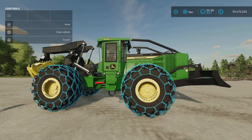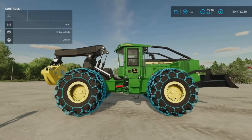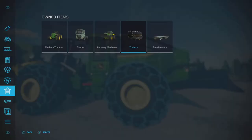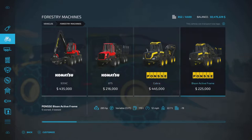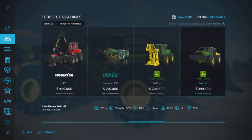I'm not too familiar with logging machines, but this is basically used to move logs around that have already been cut down. To find this piece of equipment, go into Vehicles, then Forestry Machines — and here it is, part of the Platinum Expansion DLC.